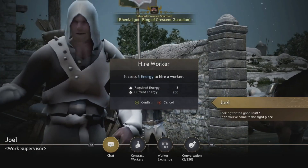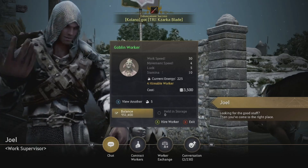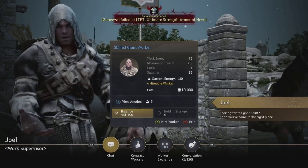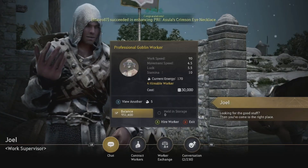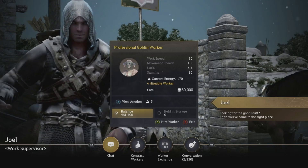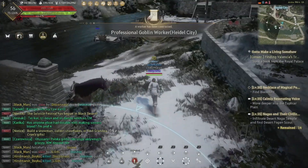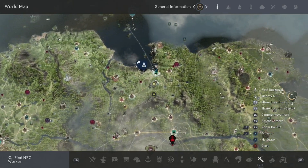Press A to contract workers, then press X to view another worker — each costs five energy. At the beginning you want blue workers, so keep pressing X until you find some. Giants are good for tending farms, but for potatoes and chickens a blue goblin is really good. If you get a yellow artisan worker, that's fantastic. Make sure you have about a million silver in your inventory just in case, then hire your worker and send them to your nodes.